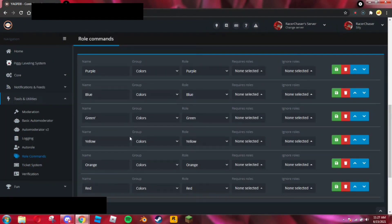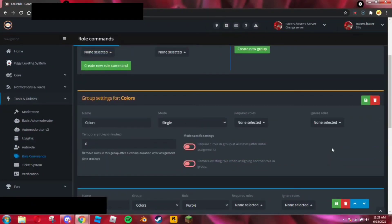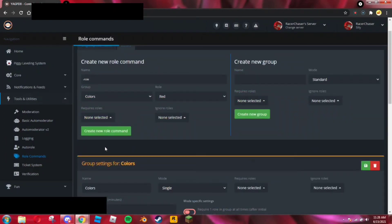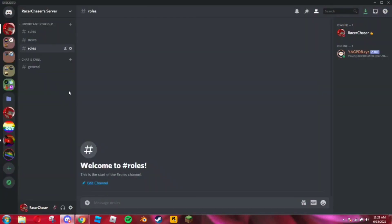You can see I have purple, blue, green, yellow, orange, and red. You can choose to require roles for individual commands, just like at the group level, but I don't want to do that. You can also delete or reorder their positions, which changes how the reaction roles are laid out. It should save automatically. Now that's all set up, you're done with the control panel — go back to Discord.